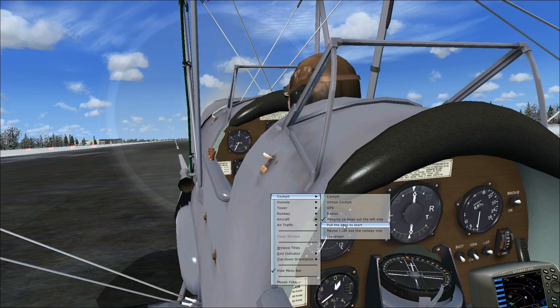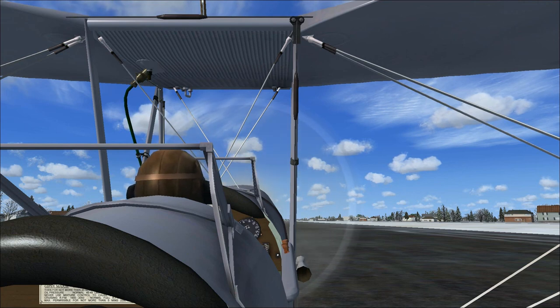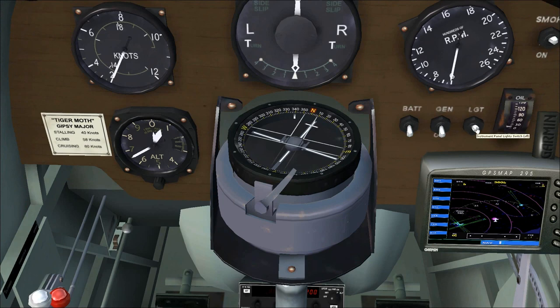Pull the prop to start — well, the engine's running. Let's shut down the engine. Apparently not. Let's go back in the cockpit. Instrument panel light switch — off. They have a nice firm click sound. In my headset there's a nice click when I flip a switch. Oh, smoke!